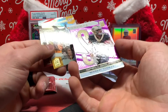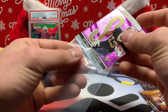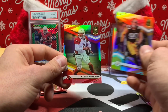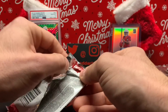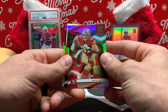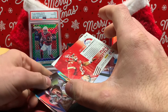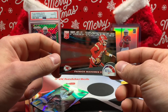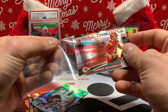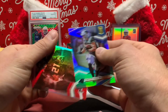Michael Thomas to 75 — purple variation, purple parallel. TJ Watt and Kyler Murray. Final pack — Bosa, David Montgomery. Patrick Mahomes out of 349 — Full Throttle Action. A bunch of numbered stuff but no autos out of Elite.